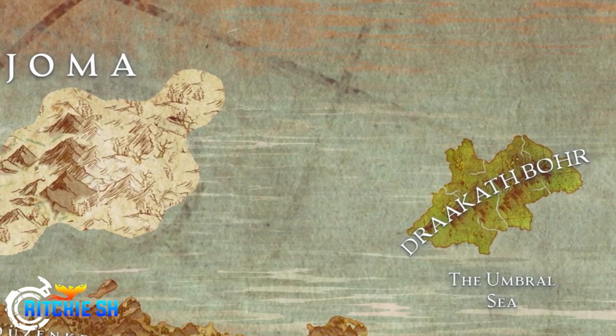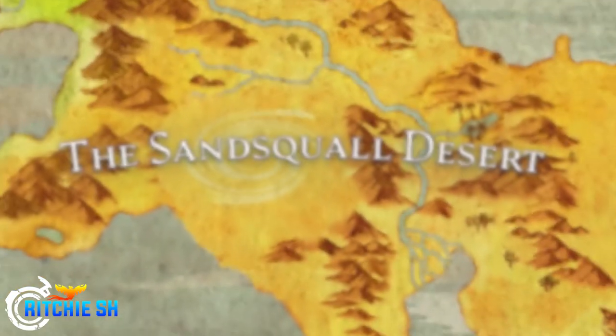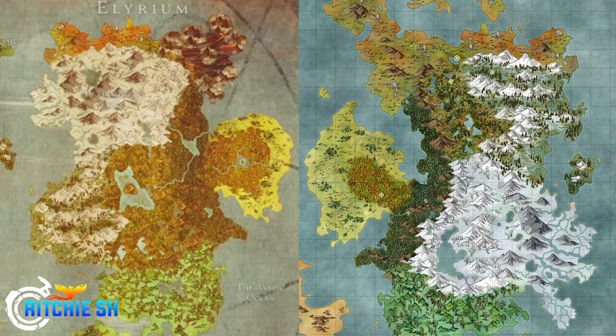The eastern continent — Illyrium — appears to have had the most significant changes. Looking at it, you can see there are more swamplands now in the center, whereas before they were more towards the north. The whole thing almost seems flipped: the snowy area is now in the north and the magical forest is now on the east side of the continent, where it was previously on the west.